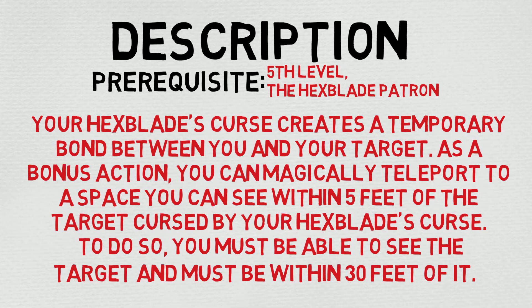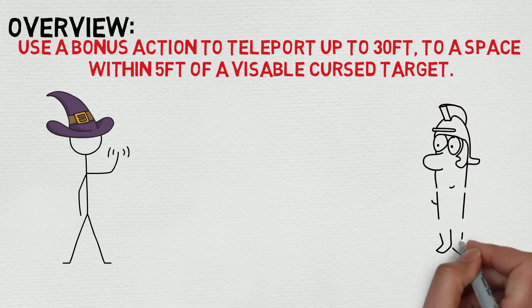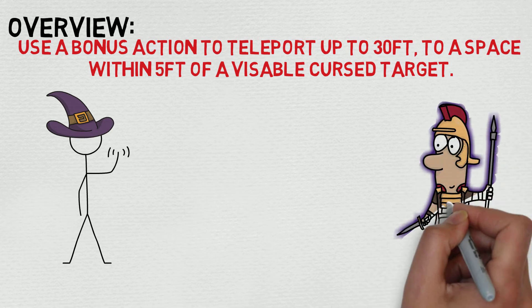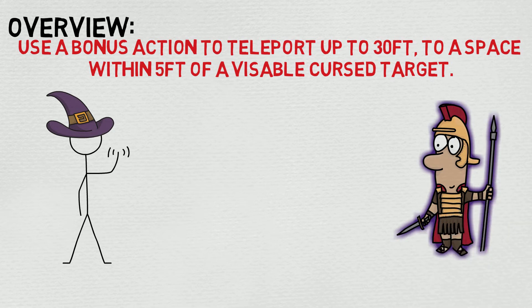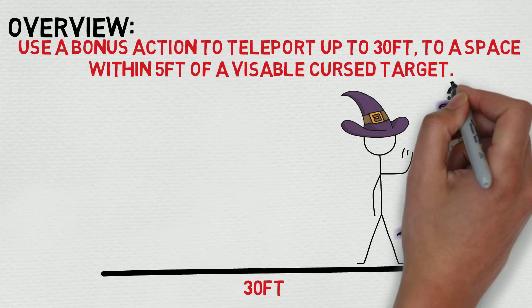So, incredibly similar. Let's take a look at the overview section: use a bonus action to teleport up to 30 feet to a space within 5 feet of a visible cursed target. A couple of key differences here. First and foremost, the prerequisites are quite a bit different — instead of just 9th level, it is 5th level and you have to pick the Hexblade. And the second difference is it has to be the Hexblade's Curse specifically; it can't just be any old curse.